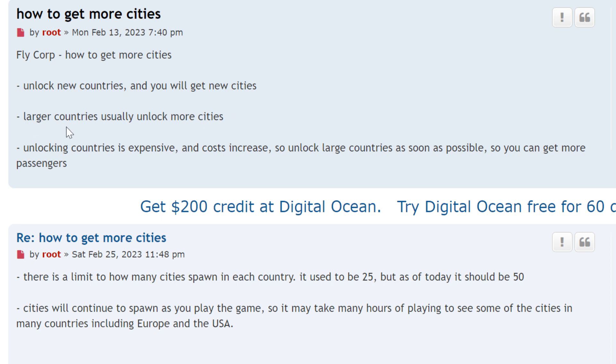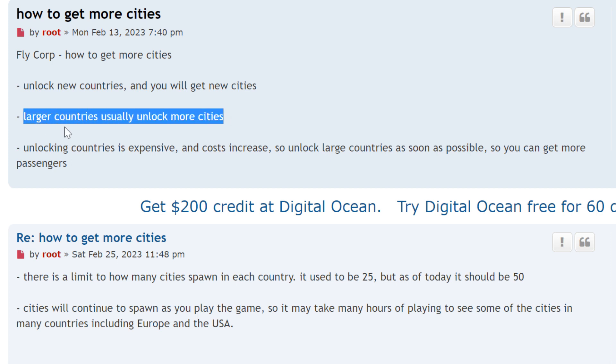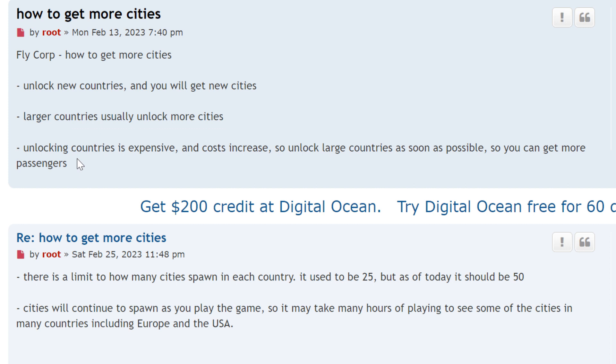Unlock large countries and you'll unlock more cities. So you want to start by unlocking the largest countries first, which I'll demonstrate later. Because it's expensive, unlock the large countries as soon as possible so you can get more passengers.